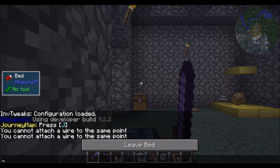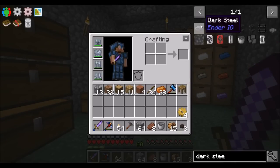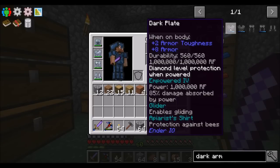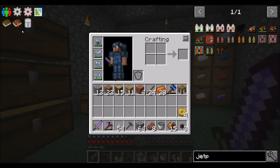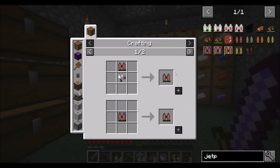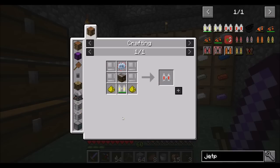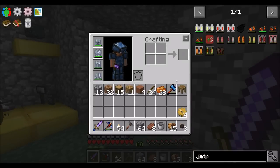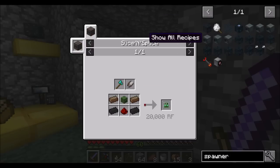I wonder if there's any kind of good movement boosts I could get. I could get some dark steel and dark armor — if I empower those things you can get some pretty good movement capabilities. Jetpacks from the guidebook: pretty much everything jetpack related, the conductive iron jetpack and electric jetpack require an elytra. So you need an elytra for pretty much any operation you want to do.